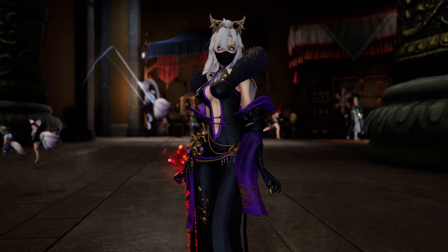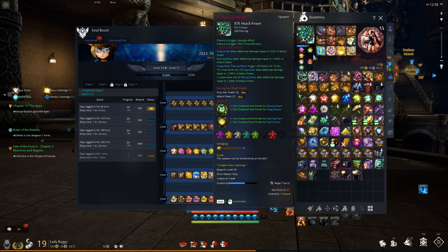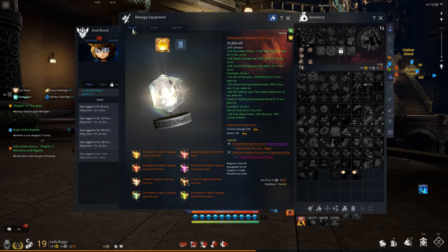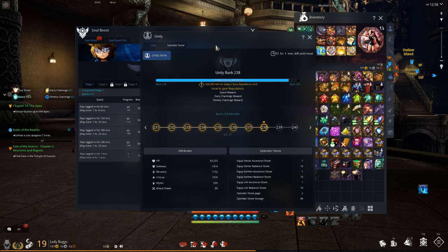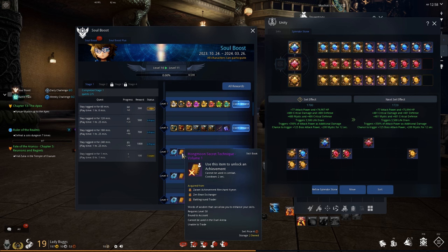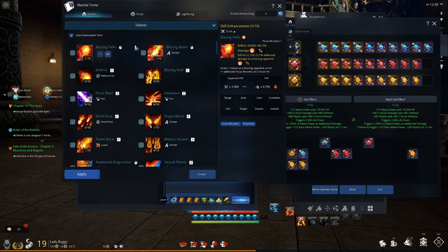Now let's go through what to do with each item from your Soul Boost tab. Equip the Soul Shields, weapon, and accessories. Gem Hammers give you more slots for gems — socket the gems to your weapon. Equip the other items to your character. For Pet Gems, click your Pet, hit the Preview tab, and slot them there. For Unity Stones, press Ctrl+H to bring up the Unity tab, go to Splendor Stone, unbox and add them there. For skill books, click them to get skill points and put those into your highest damage skills for more DPS.